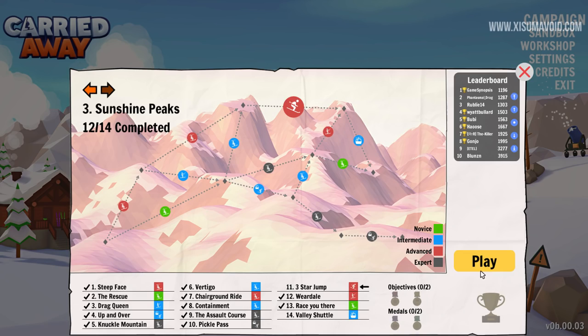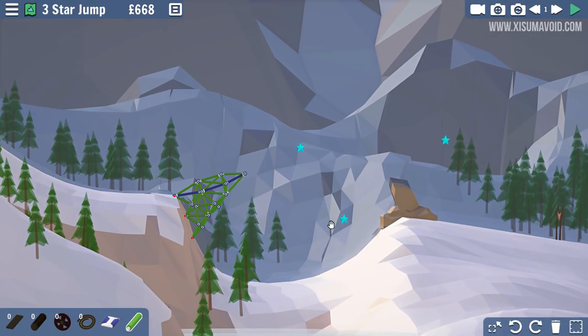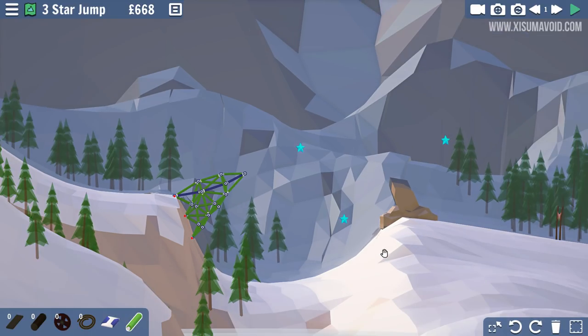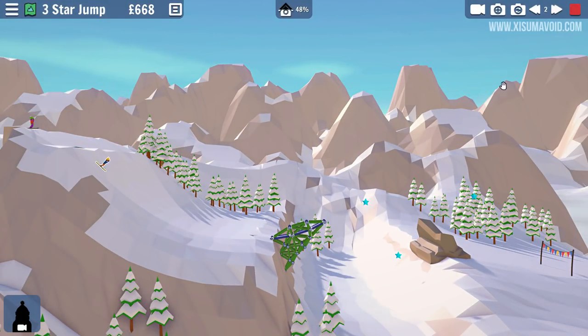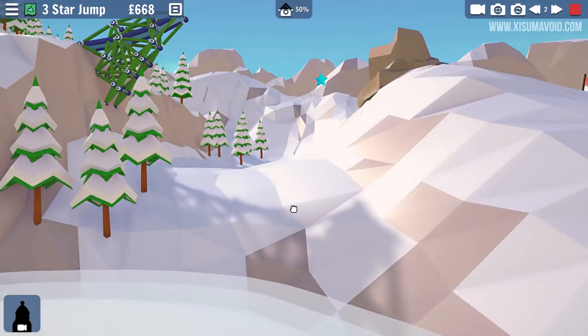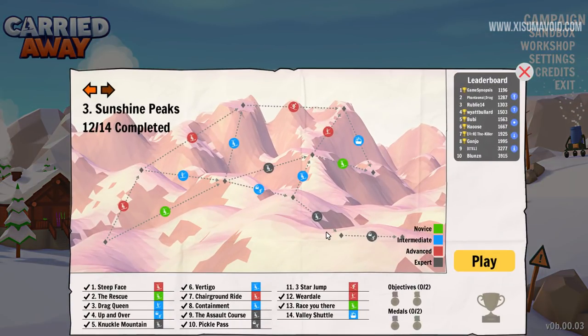The next level we've actually played before. Apparently I didn't complete it, which I remember - I spent a lot of time on this level. You recognize it - the three-star jump. I figured we're probably never going to figure out how to get all three of those without building a loop-de-loop. Apparently I never actually completed this so the riders never actually landed. Now I remember - you needed all three stars to actually complete the level. I really feel like that's just going to take me way too much time, so we're going to do valley shuttle next.